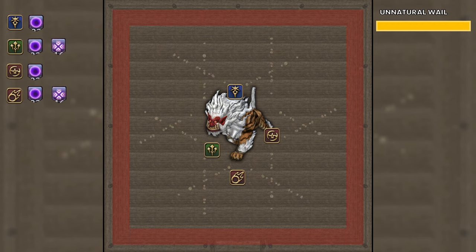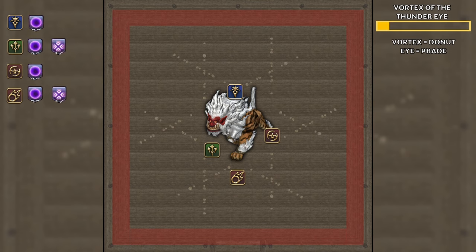Afterwards, we get another Unnatural Whale, followed by either Vortex of the Thunder Eye or Eye of the Thunder Vortex. The important thing to notice is that Eye means a point-blank AoE, and Vortex means a Donut. It will go off in the order stated in the cast name, and we just do our Spreads or Stacks at the same time.